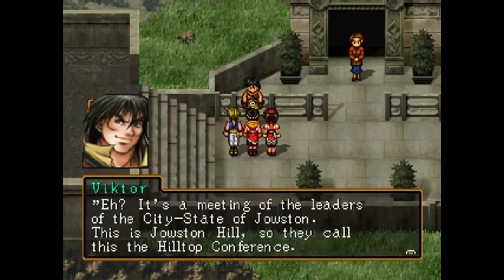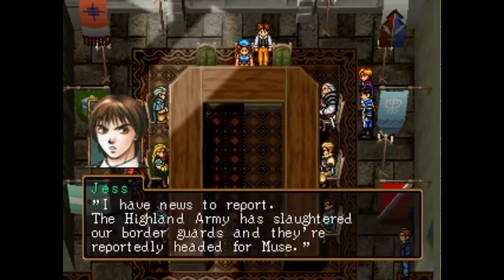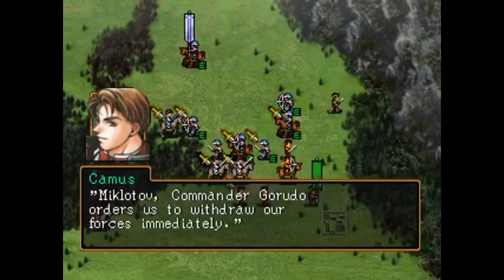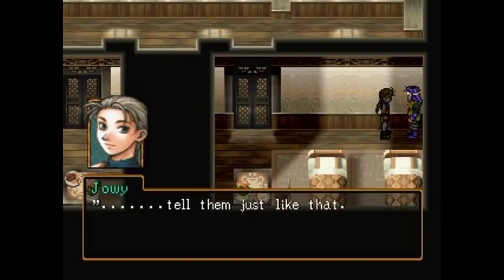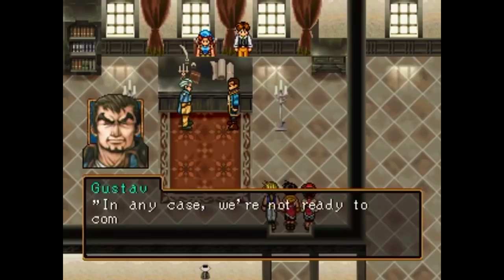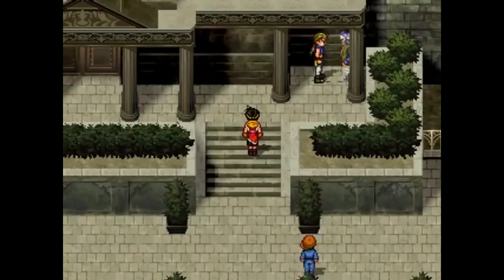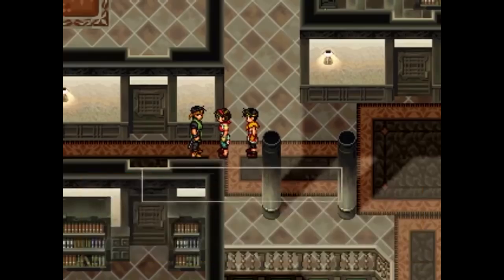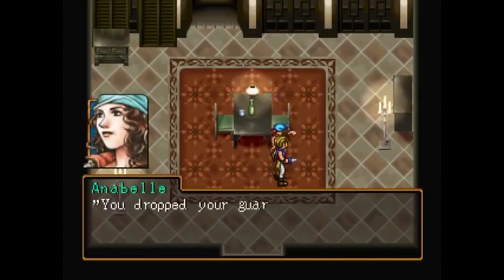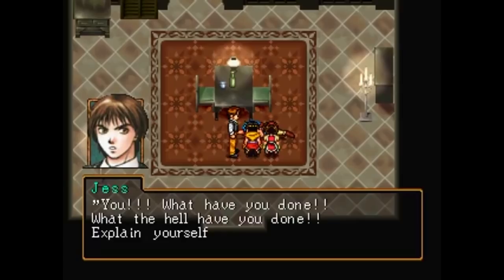A week passes as the five city-states of Jowston have a conference to determine their stance on Highland, but political bickering blocks any progress, and they're soon alerted that Luca's forces have begun their march. Reinforcements arrive to aid in slowing down Luca's vanguard, but internal politics leave Muse stretched thin. That night Joey makes a shady deal with someone, and Ryo catches him again in more shady talks. When they go to speak with Annabelle again, they learn Joey is already there — and has calmly informed her he is there to kill her. Ryo and Nanami enter as Joey has struck her down, and he flees right as Annabelle's aide comes in, now assuming Ryo has killed her.